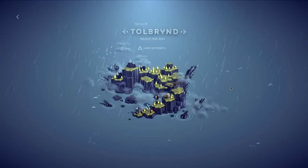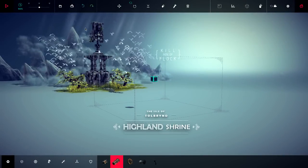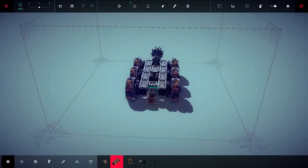Hey everyone and welcome back to Besiege. We are on the Isle of Tolbrind. We made it to the second map where there were a bunch of birds that we just couldn't get past. I read a bunch of suggestions and it seemed like the most common one was to take the ultimate siege tank and make a couple of modifications to it.